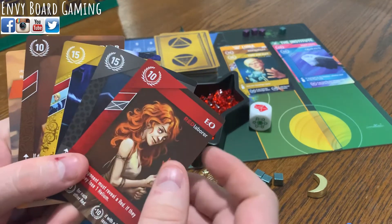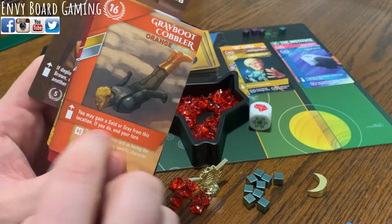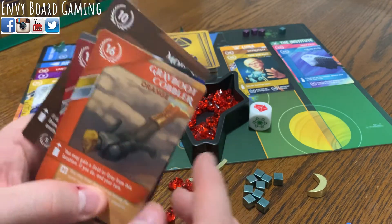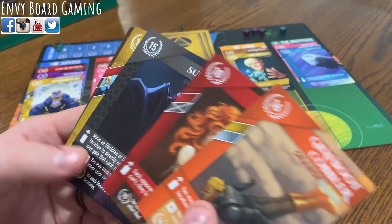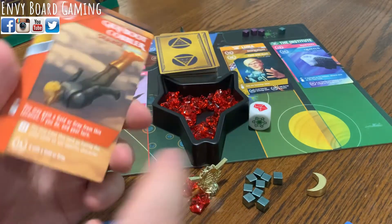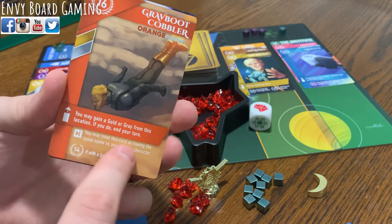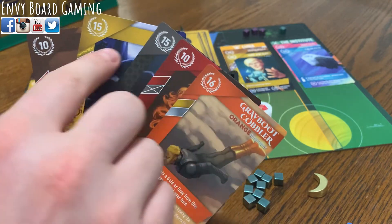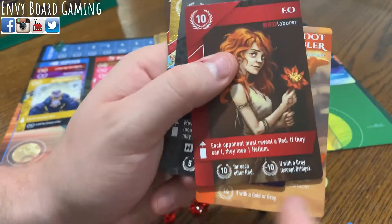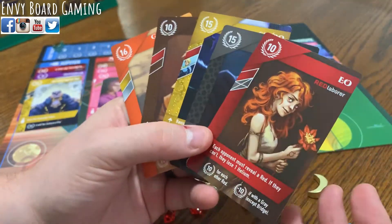Then you score for the cards that you have in your hand. There will also be end-of-game abilities — different colors have these end-of-game abilities, so make sure you realize that more than two colors have them. You're going to score points for the base value of each and every single card, as well as bonus points if you meet the criteria at the bottom, and some may even cost you points.